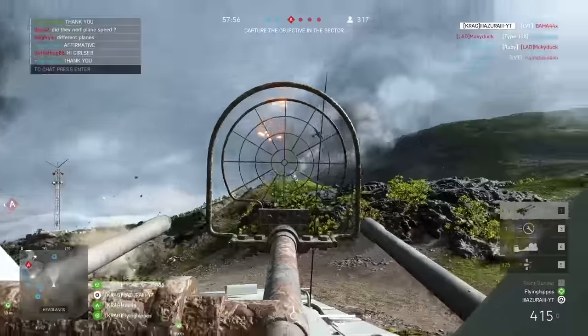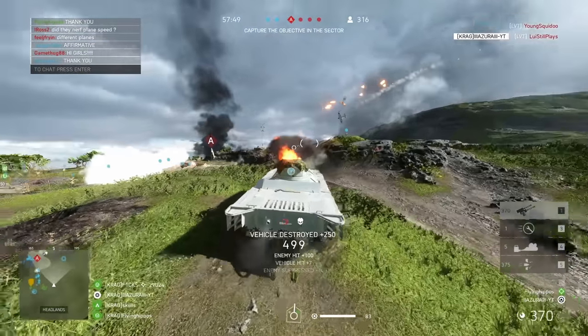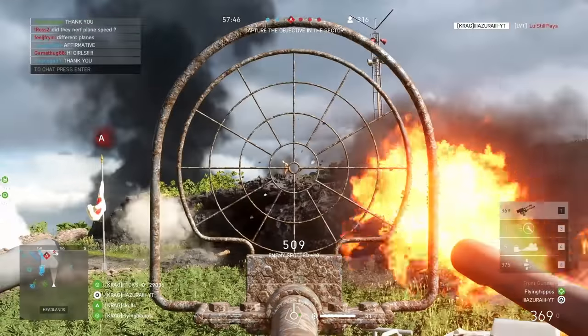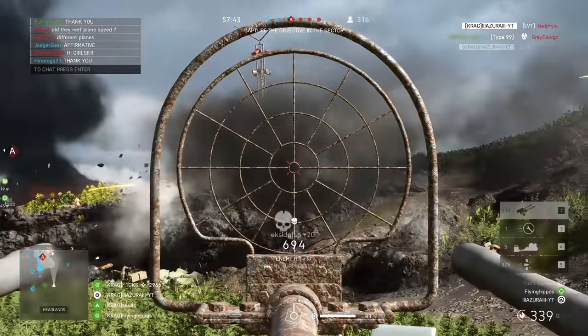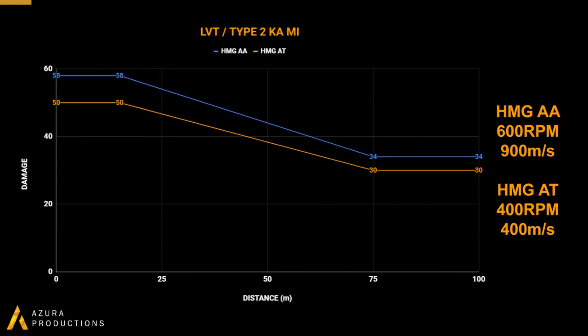Now let's move on to heavy machine gun specializations that are unique to these two tanks. These act more like small arms with a drop-off value depending on distance. The AA guns can damage planes and infantry but are not capable of damaging tanks. The AT rounds can damage all targets. The AA rounds have a drop-off from 58 damage up to 15 meters, to 34 damage up to 75 meters — meaning a 2-hit kill up to around 35 meters, then 3-hit kills at any distance after that, firing at 600 rounds per minute with a 900mps velocity. It can also kill planes in one burst before overheating.